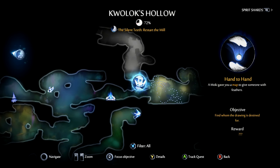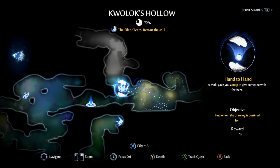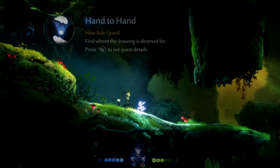This is a long quest, very similar to the trading quest in Link's Awakening. In Quolux Hollow, here on the map, you will find an NPC. Speak to him and he will give you a map and the quest Hand-to-Hand. This is where it starts.